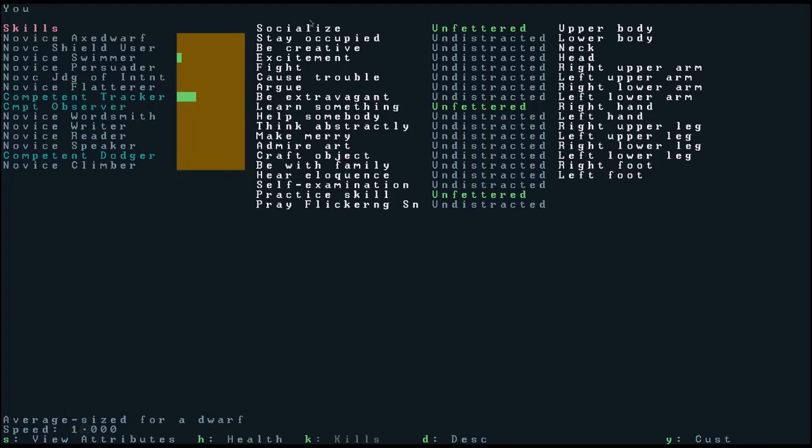Next, in the center column you can see these are needs that your character has. If you've played other roguelike games this may be a strange idea, but all of the characters, all of the dwarves, all of the animals even in the world have needs. This happens to be the needs that Adel Zulbantabam has — you can see she has a need to socialize, stay occupied. Some of these she has a great need for, and some less, and if you remember we adjusted those in the advanced settings when creating the character. She's undistracted for most of these, meaning she's okay with it — it's not bothering her at all. We haven't had her fight anything, but she doesn't worry about that because she doesn't really care about fighting.